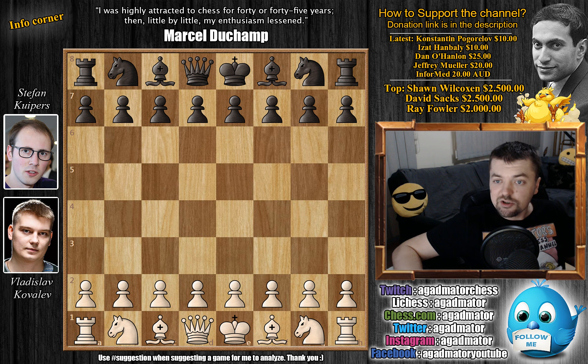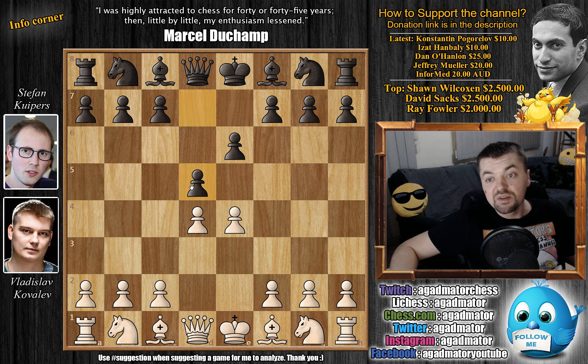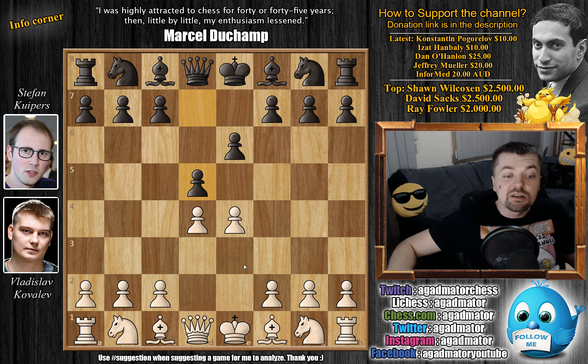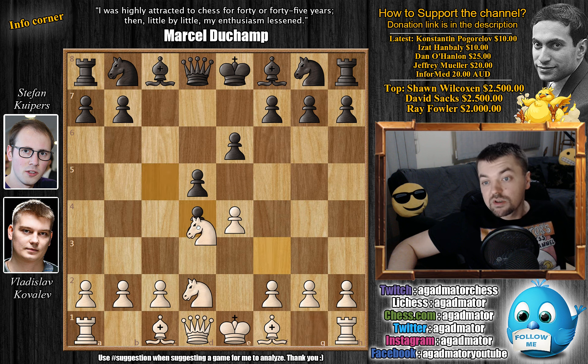Without further ado, let's check out this very nice game. We have e4 by Kovalev and e6 — the French Defense. d4, d5, knight to d2 — the Tarrasch variation of the French — and now c5. We have knight to f3, c captures on d4, knight captures, and now knight to c6.